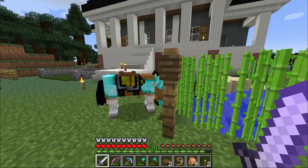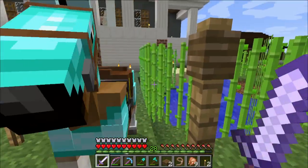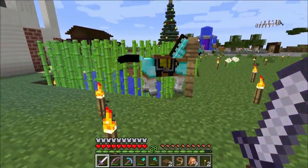Here we are on my single player server, and this is my horse. Right now he's attached to this post. You can't see, but if he tries to move away, he can't.